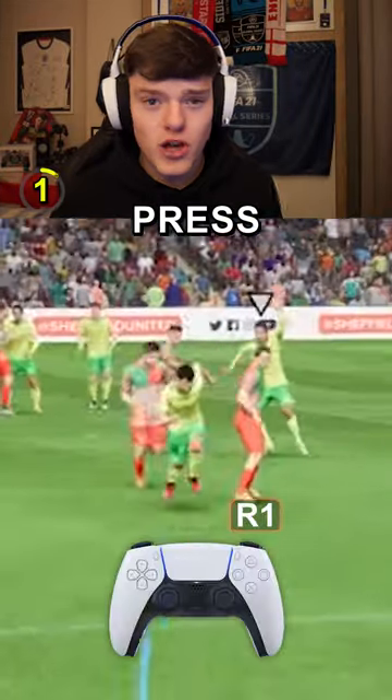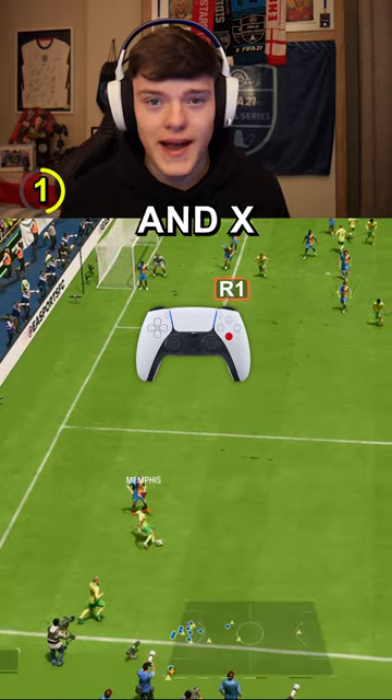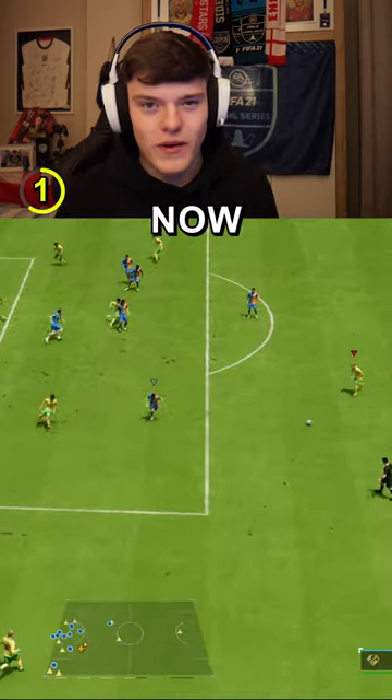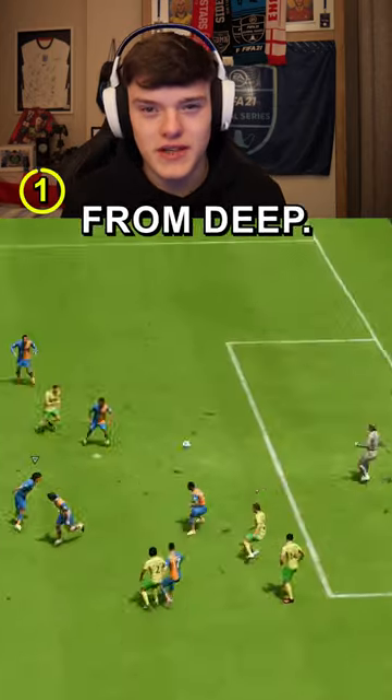Let's start short. Press R1 to call a player over, then pass short with X. Hit a driven pass with R1 and X to the player on the edge. Now get creative — pass your way forward and create a shooting chance, or hit a power shot from deep.